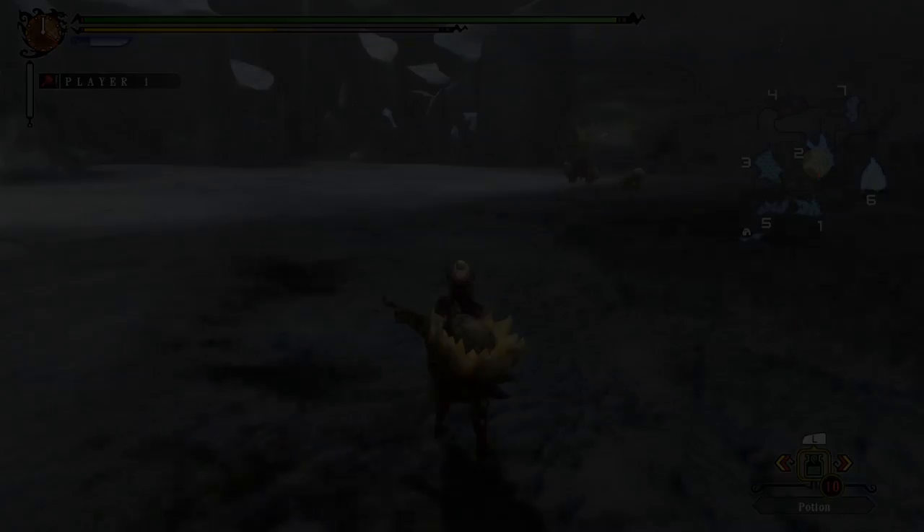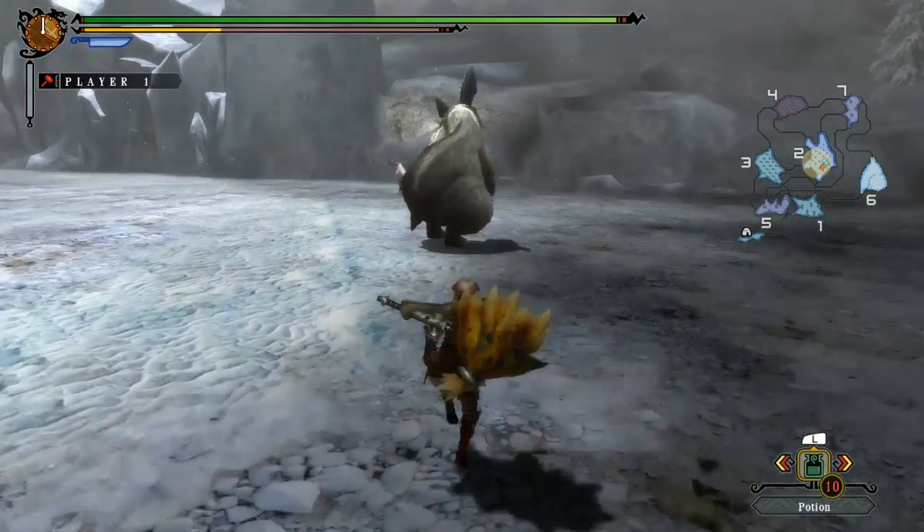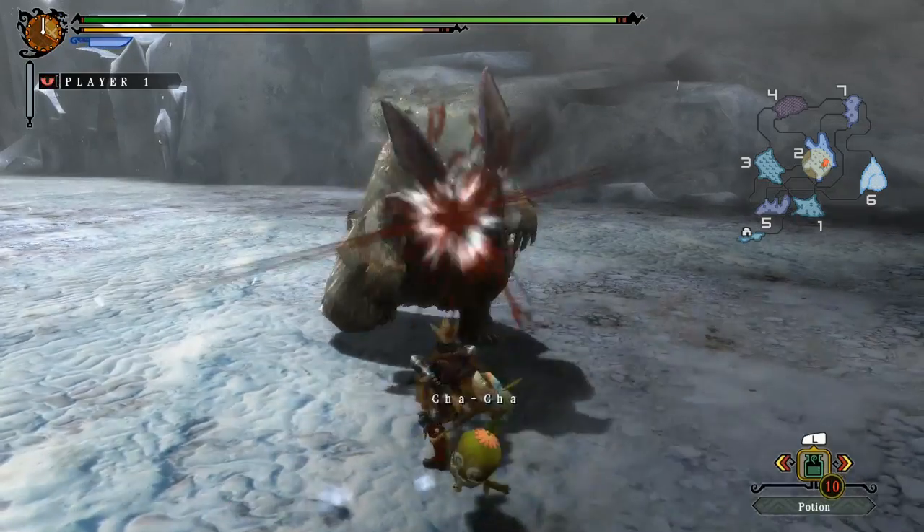With this weapon, you want to adopt the kind of hit and run strategy you do with the greatsword, in that you don't really want to run with your hammer out. So get to your enemy, do your attacks, put it away and then go in for your next strike.